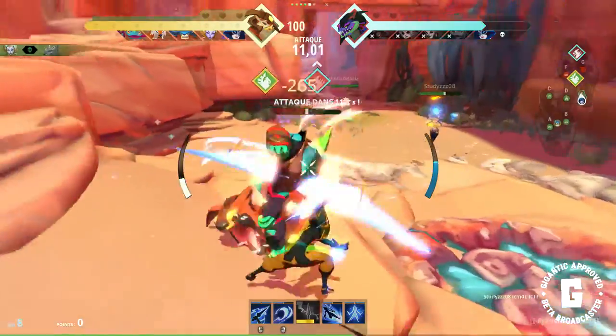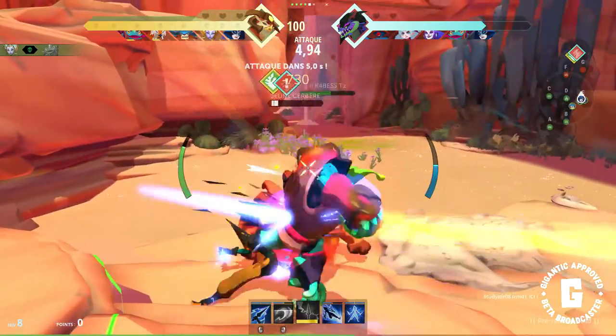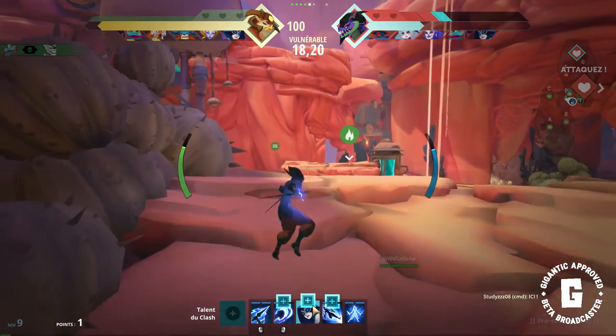As you can see here, we are attacking a summon. It helps us to have more power for our guardian and handicaps the enemy team. But here our guardian is rampaging, so the power from the skill is useless for him.